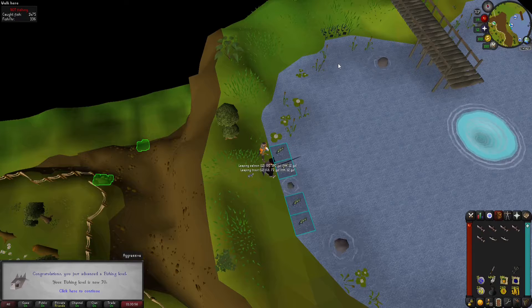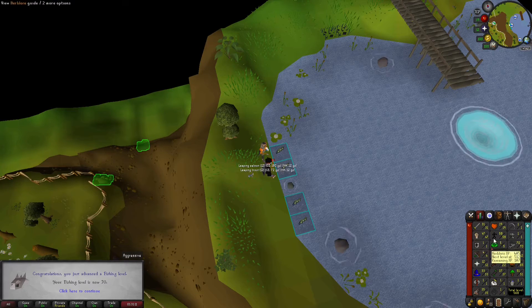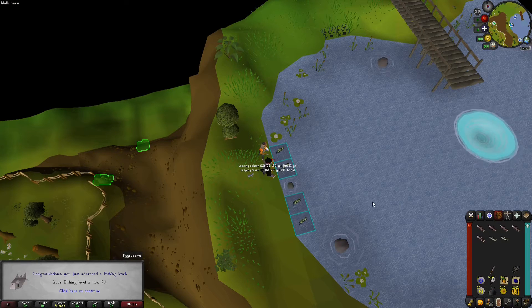70 fishing - that's really, really nice because now I get leaping sturgeons, which is gonna greatly increase my XP rates here. Stats are looking pretty good: 58 agility, 47 strength.